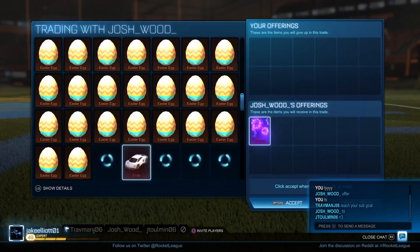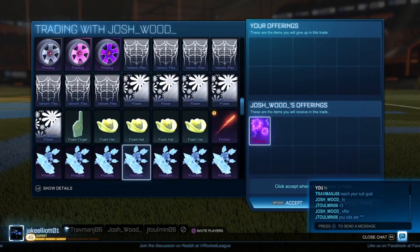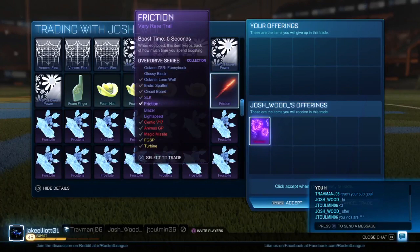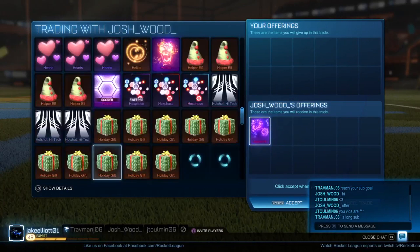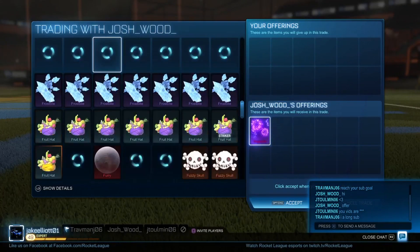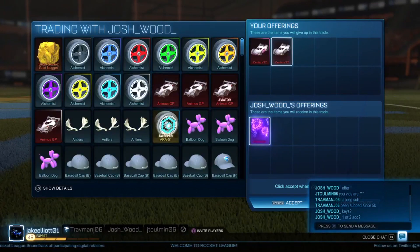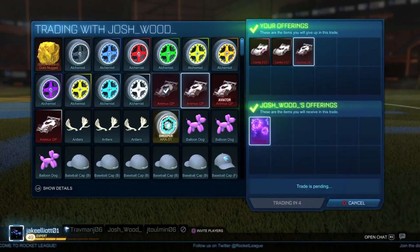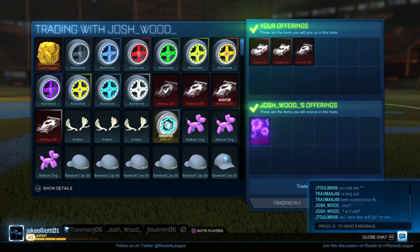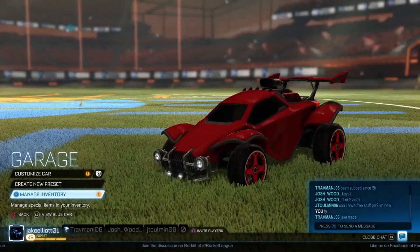The next trade is for a Fireworks Mystery Goal Explosion — in my opinion it's about the second best after Hellfire and it sells really well right now. All Gold Explosions have been going down a ton in value, probably because they all came out at once. Fireworks went from 12-13 keys down to about 10-11. I picked it up for two painted Centios — the grey worth about 4 and the pink about 5 — so a 9-key deal for a Fireworks worth about 11. I did add an Animus to seal the deal, since Animuses and regular Centios have been going down in value, but I knew Fireworks would sell really well.